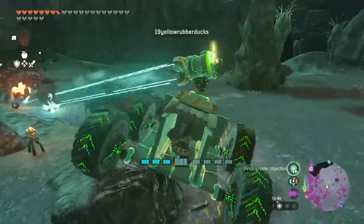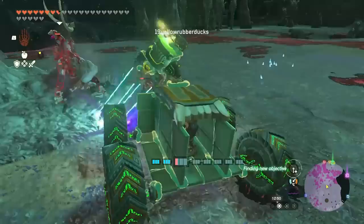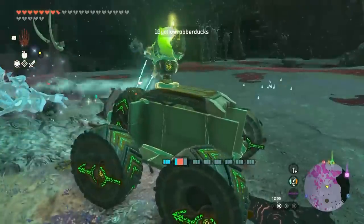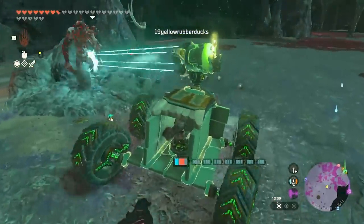This is 19 rubber ducks' depth drill tank for easy zoneite farming. What's interesting about this build is that it uses the T-shaped metal barriers from a Jigga hideout as a chassis — this wasn't a well-known fusible metal part until this build.